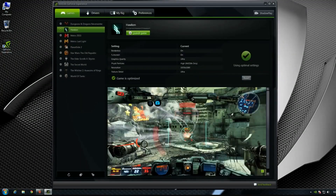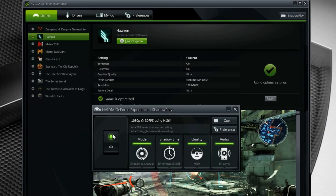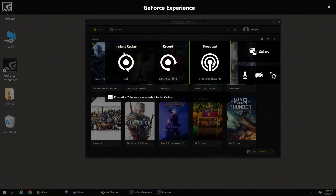Our GeForce Experience game capture tool has been known as ShadowPlay. It's allowed you to record your gameplay on the fly as well as options for live streaming broadcasts. Based on feedback from our PC gaming community we've now made ShadowPlay even better and easier to use, creating an intuitive GeForce Experience share overlay to quickly access all the features that you love from ShadowPlay and more.